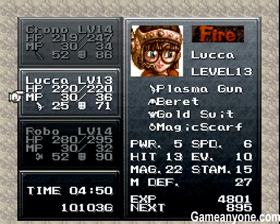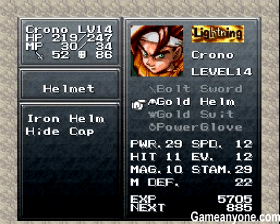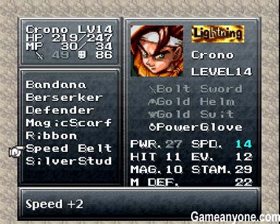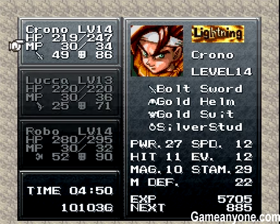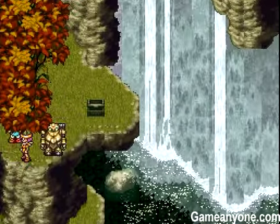Luka doesn't have any spells really. Now he's got the rage ring, she's got the magic scarf. Let's give the silver stud to Krona. Right now Krona will use that. May find someone else for that later, but now we gotta head left.